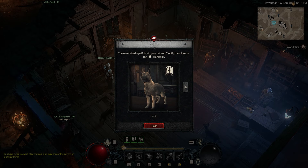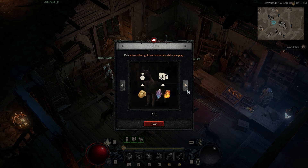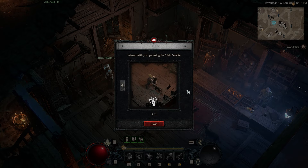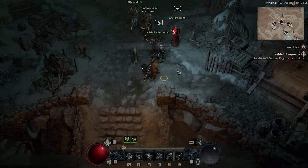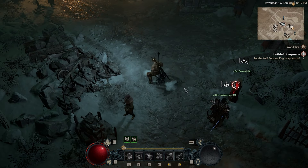Hello and welcome everybody. With a new patch there is some great news that many Diablo 4 players will be very happy about. You can now take a pet with you who collects gold and mats. You only have to complete a very short new quest, which will appear in your log.